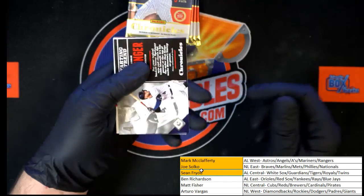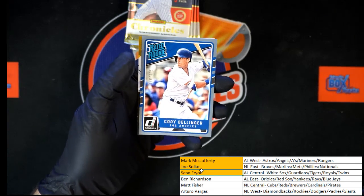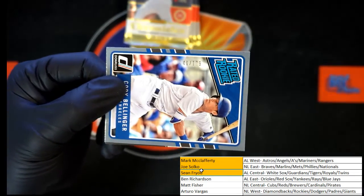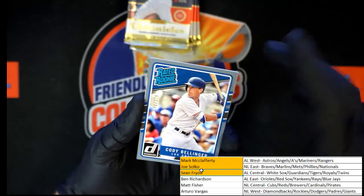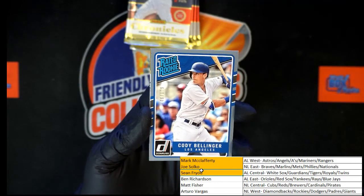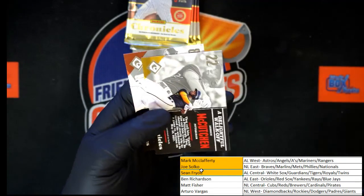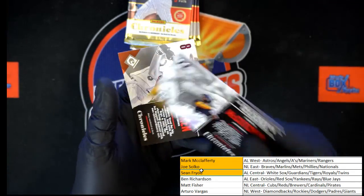Starting off: Springer, Luke Weaver rated rookie, then we got Cody Bellinger rated rookie — very nice, and it's numbered. 146 of 199. Of course that's going to the Dodgers, which will be NL West — Arturo V with the Bellinger. Then we got McCutcheon — thought it might be numbered — and behind that, Ripken.